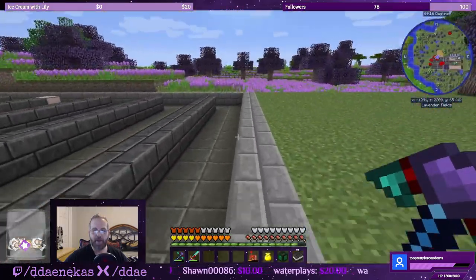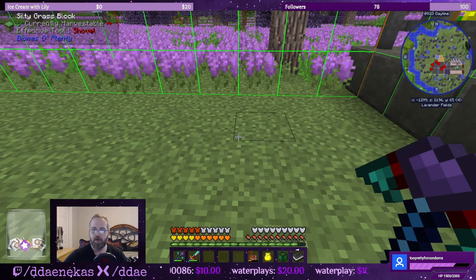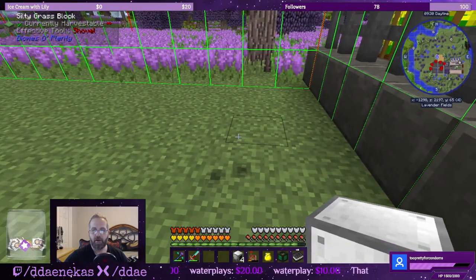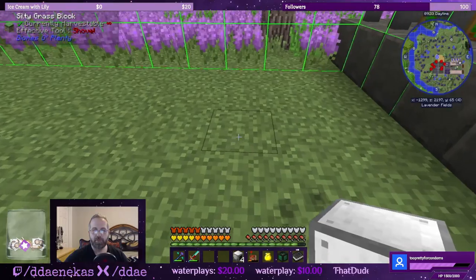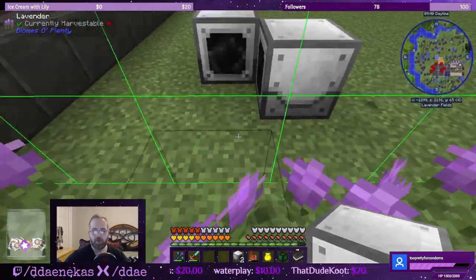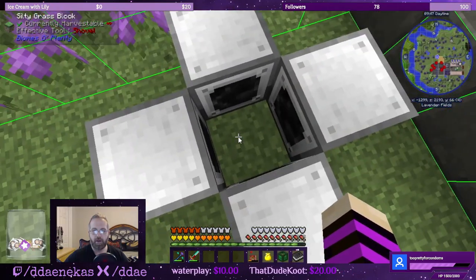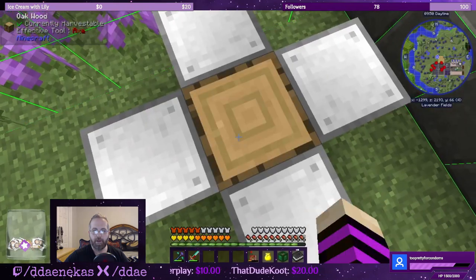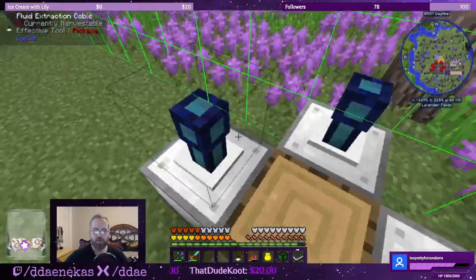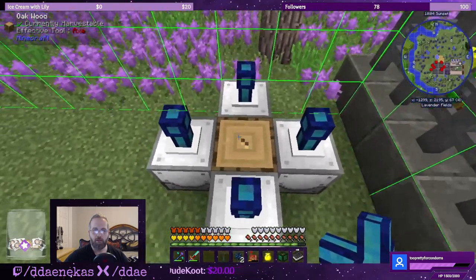I'm thinking of keeping everything together — that is one entire chunk here, the 15 by 15. Let's put this guy here for right now. I believe they are going to face the opposite direction from where you point — yes, and that looks like they're all facing the center. There we go. Let's shred this piece of oak wood — bam. And I need the four fluid extraction cables — one, two, three, four. And then I think I'm only going to need one cable like this.